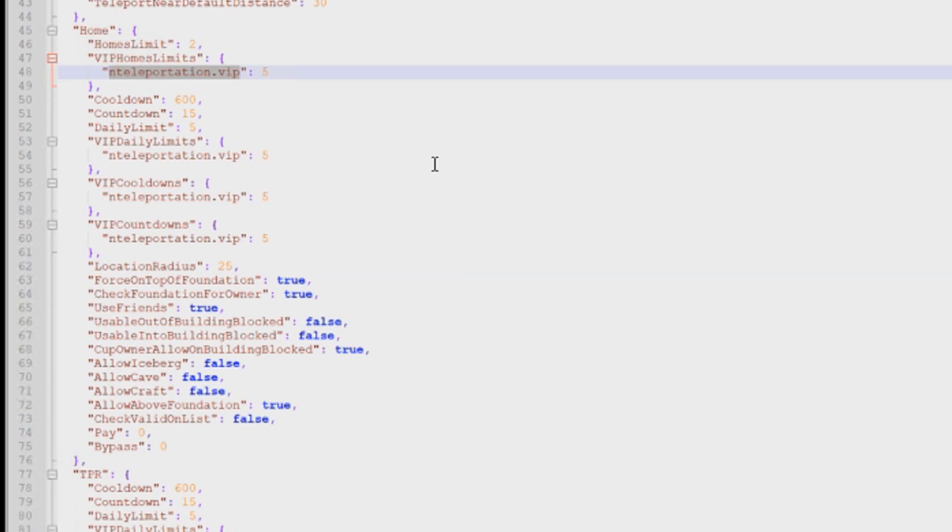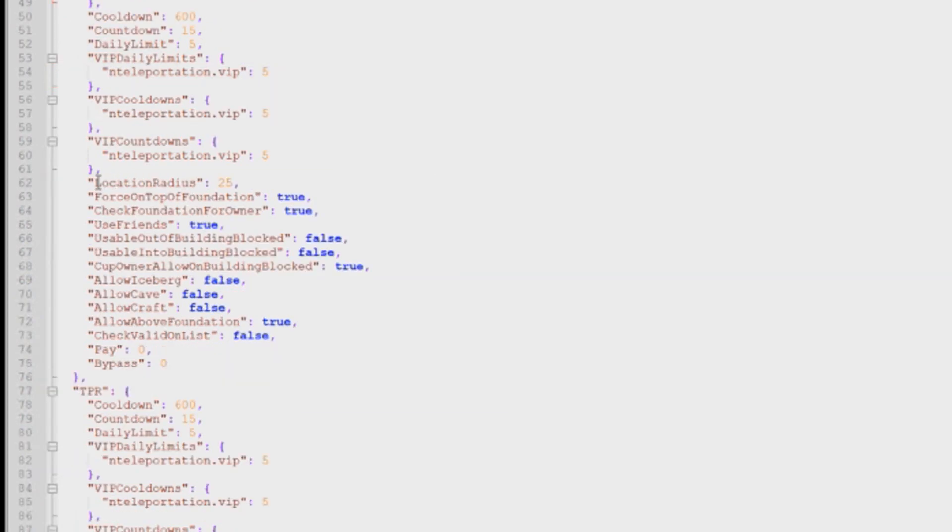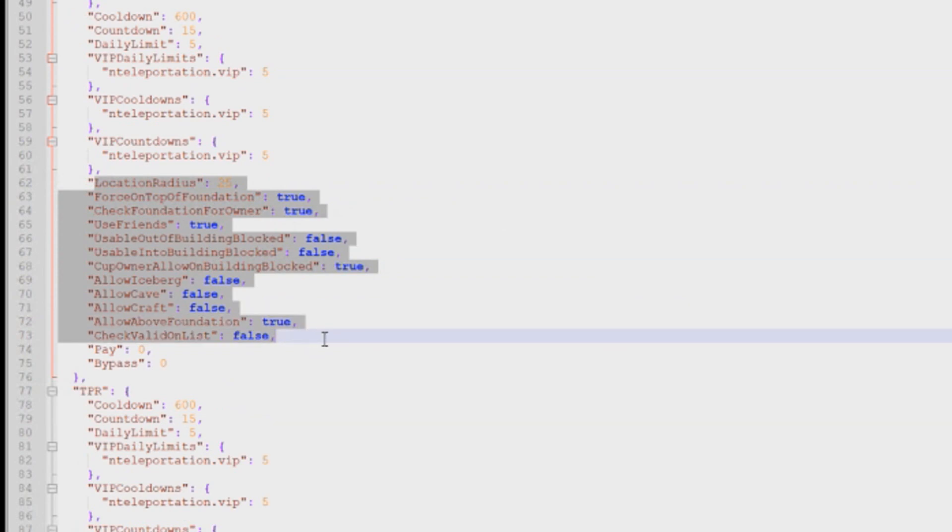There are also a lot of parameters down here that you can control. I suggest you leave these at default unless you know exactly what you're doing. If you mess things up in here, you can make it so that anybody can teleport to anybody's home, which is obviously a bad thing. You don't want people to be able to teleport into places where they have building block. At default, this setup is really good and it's the way that you want it unless you know what you're doing.